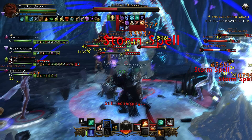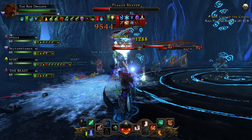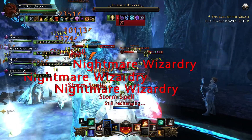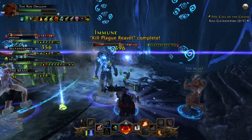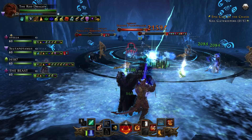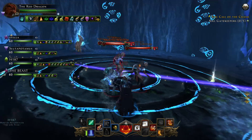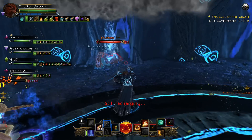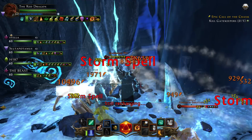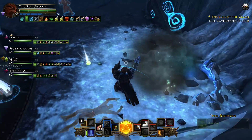This is my team — the guys from my guild. That is me, the Red Dragon, a Control Wizard Spell Storm Mage Renegade path. Stella, who is a Scourge Warlock. Slutopotamus, who is another Control Wizard Renegade path Spell Storm Mage. H187, my man Six Leaf Clover Homicide, who is a Hunter Ranger. And my man EY10, whose name is The Beast, who is a Scourge Warlock. We have beaten every single dungeon and skirmish in the game without the need of a tank or a healer.